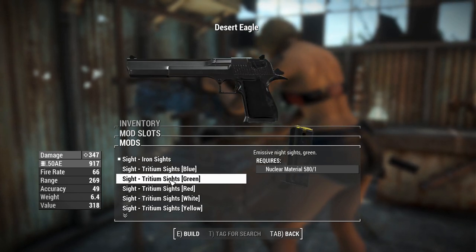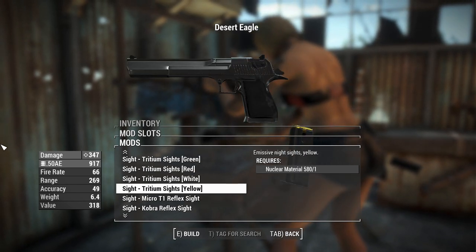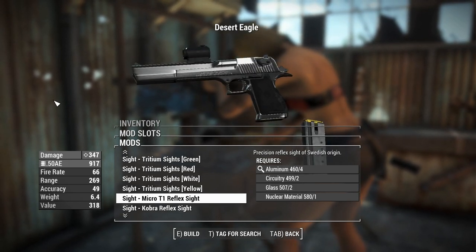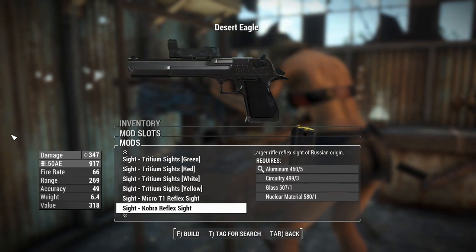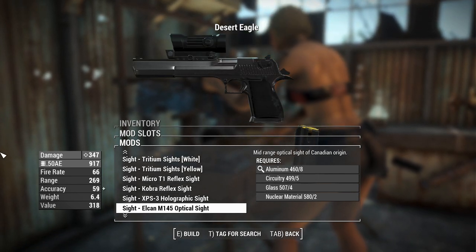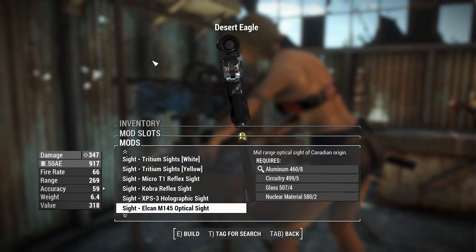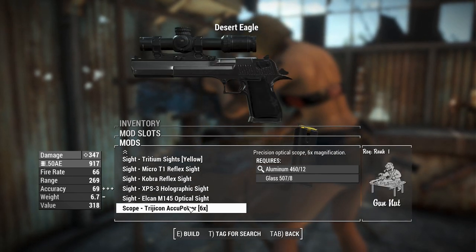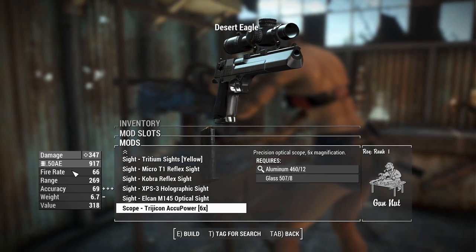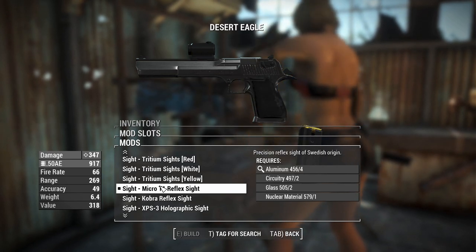For sights, you can have iron sights, tritium iron sights, or glow sights in very different colors - blue, green, red, yellow, white. You can also have a little reflex on the front, or what appears to be a tactical rail. There's also a Russian Cobra sight, an XPS holographic, and a 3.4x zoom reflex sight. There's also a 6x scope which we'll be using at some point. Let's just go with a reflex sight for now.